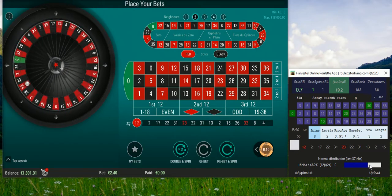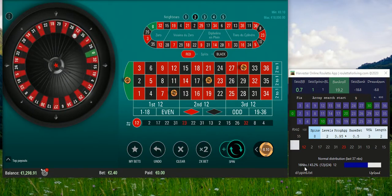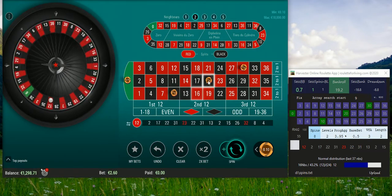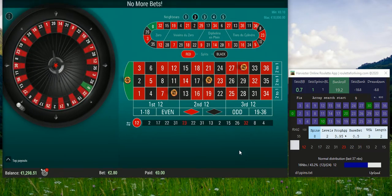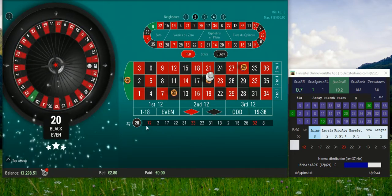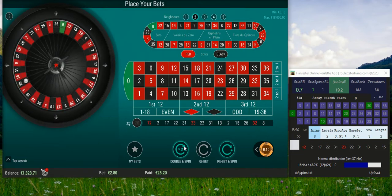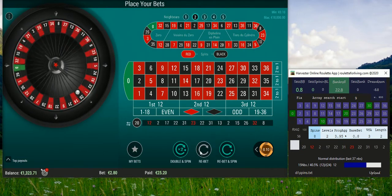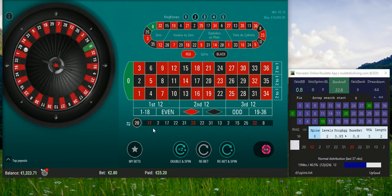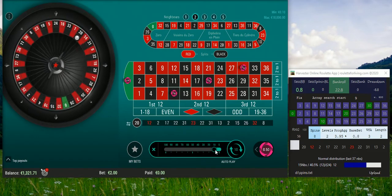If I check the normal distribution, you can see it's a bit blue, which means 60 numbers didn't hit and some numbers are repeating a little. I'd like to see that going to green soon — but actually this is our number, which is quite good. As you can see now, we still have the same pattern predicted: zero. Let's play the same pattern one more time.